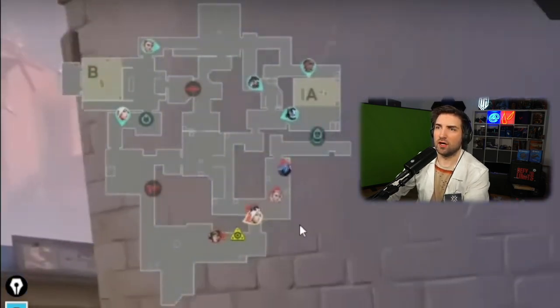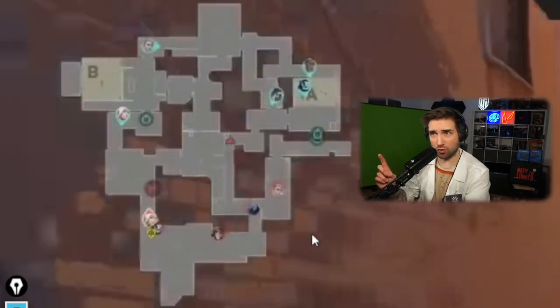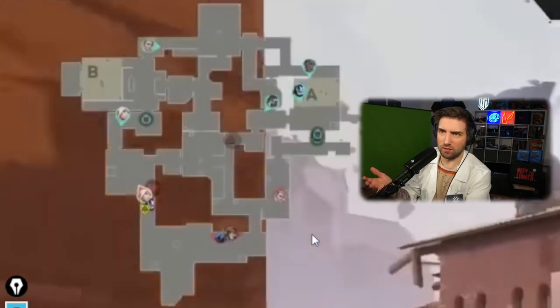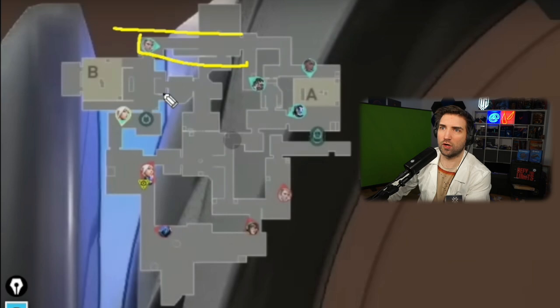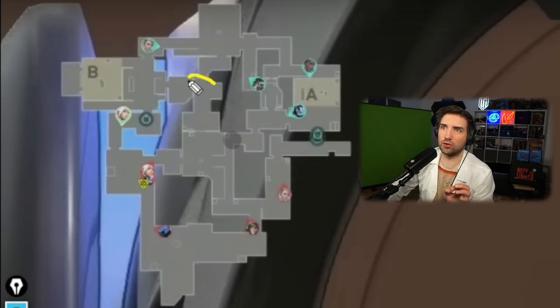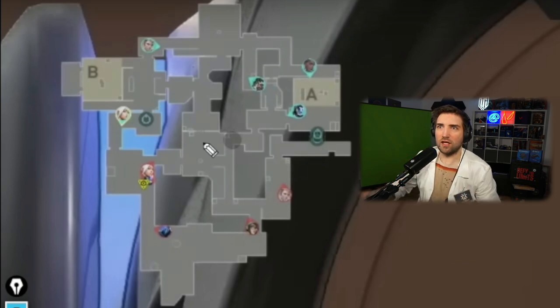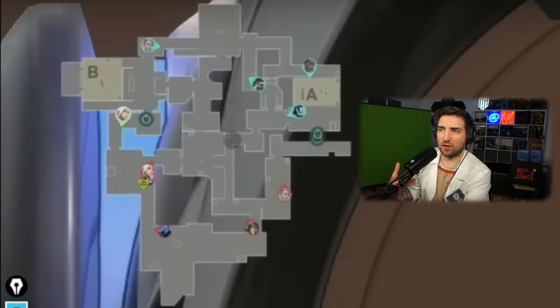BBL has a good idea — countering DRX's info-gathering by posting two players on A main and faking a potential A push with a Sova drone and Killjoy lockdown. But DRX's discipline holds. Sova is stationed in spawn after closing the doors; Jett is in B main — those two players control enormous space. DRX is playing with no Sentinel. Typically sentinel utility controls the pizza area, and BBL actually used a defuse almost every round to clear it, but there's no utility there from DRX. Instead, they station players to cover that space, supplementing the lack of sentinel utility with player positioning.